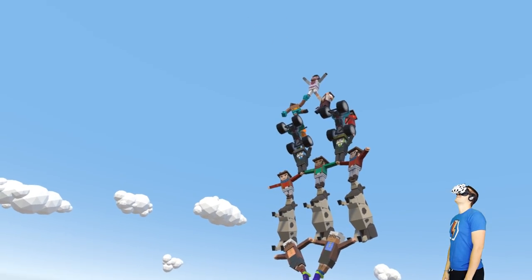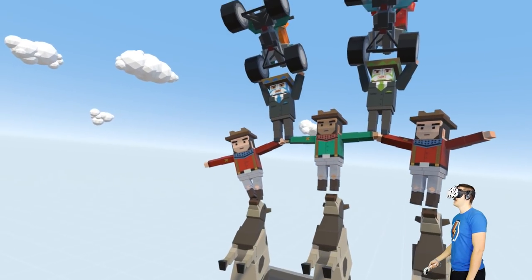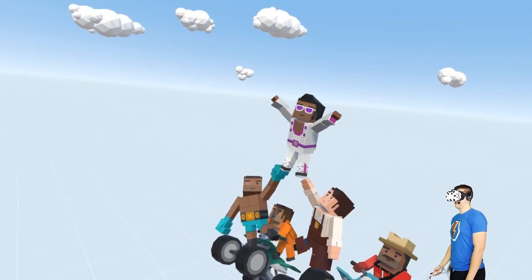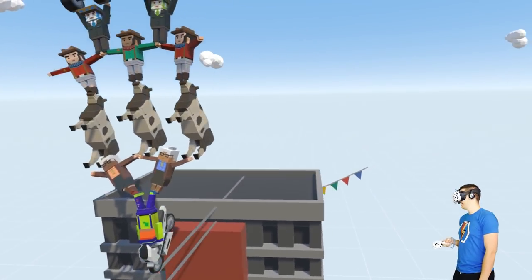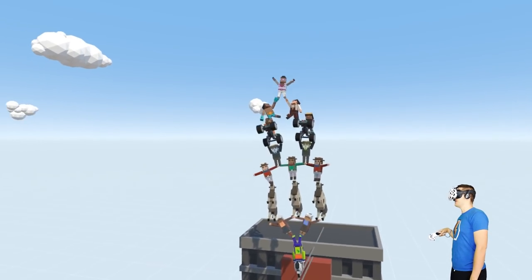Oh, the world's greatest tightrope walkers! We've got a clown, two grandmas, three cows, two cowboys, two luchadors, a Mountie and a prisoner on ATVs holding up a waitress and a boxer carrying a disco man on top. Look at that!